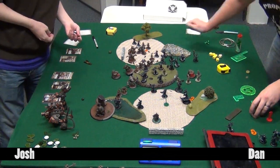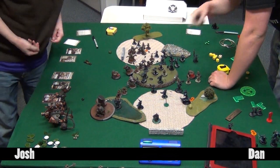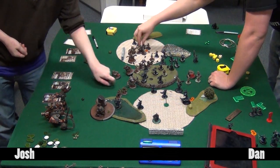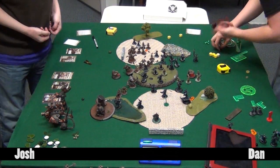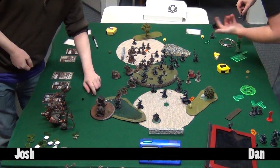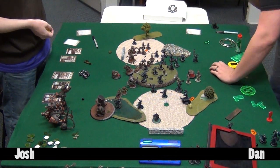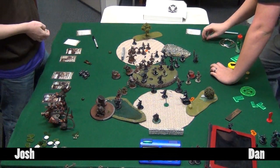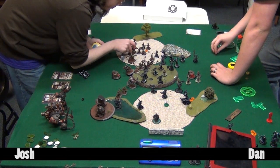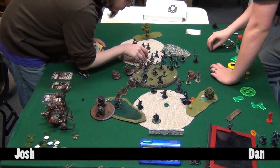At this point Josh starts mulching through Dan's Blood Witches and support models. The clock gets flipped to Josh's side briefly while he looks up a stat in War Room - probably the exact armor value on something, whether it was 11 or 12. The two remaining cav on that squad make their move in.